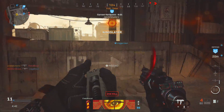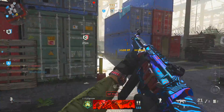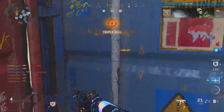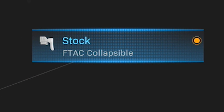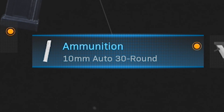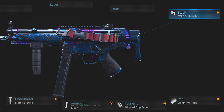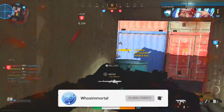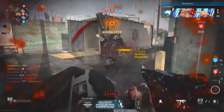Class four is based around the MP5 — no huge surprise when talking about competitive setups. The MP5 has been dominant since day one and despite multiple nerfs it remains the number one SMG and a clear favorite in the pro scene. I'm using the FTac Collapsible Stock for mobility and ADS speed, Merc Foregrip, 10mm ammo for better damage and range, Stippled Grip Tape, and Sleight of Hand for faster reloads. This is actually the exact class that Scump runs — one of the best players in the world — and if it wasn't top tier, he wouldn't be using it to win match after match.